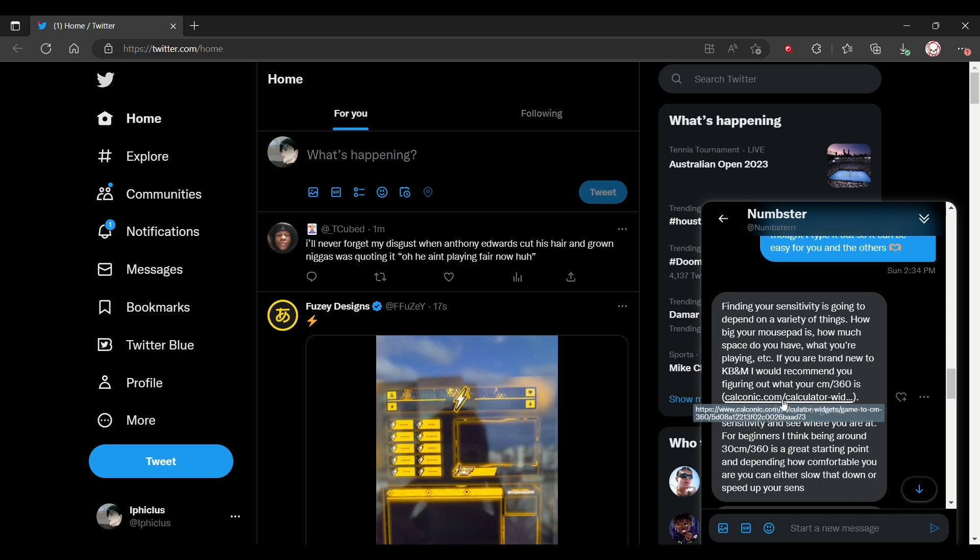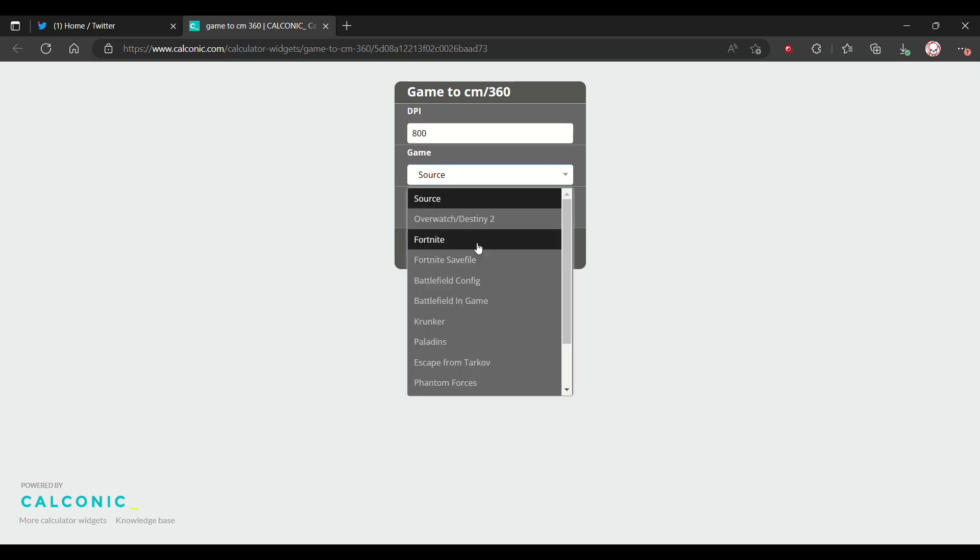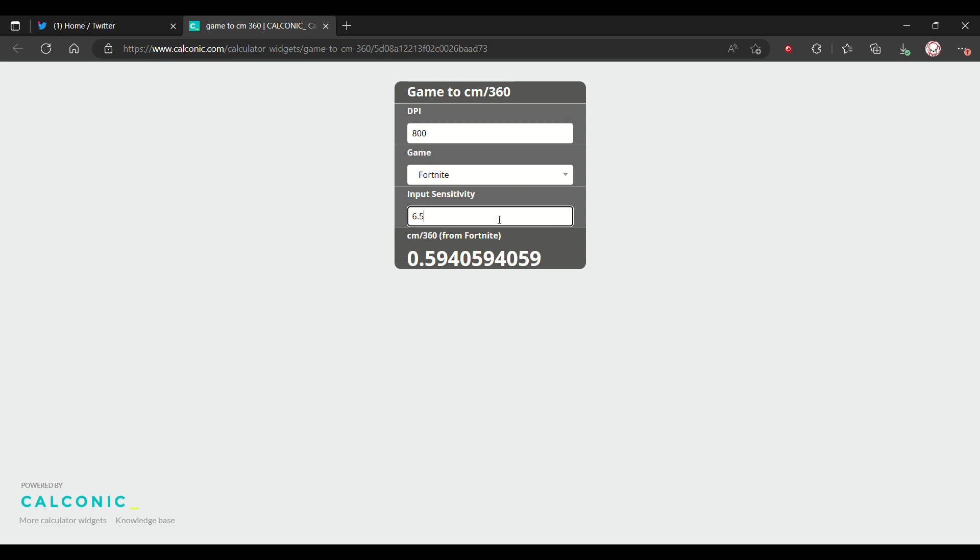As you click the link, you are met with a page where you can put your DPI, in-game sense, and also your game that you play. Note that some of these don't work for some reason, but the rest do. For example, let's say your DPI is 800, you play Fortnite, and your in-game sense is 6.50 — this will show you your centimeters per 360.